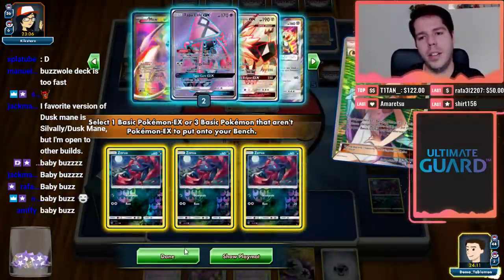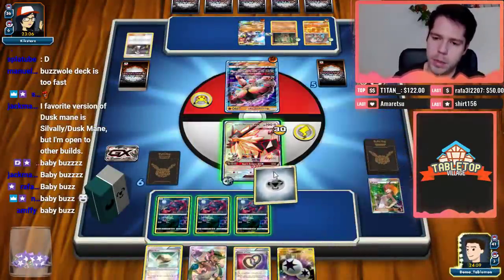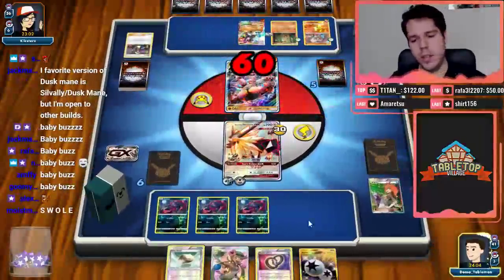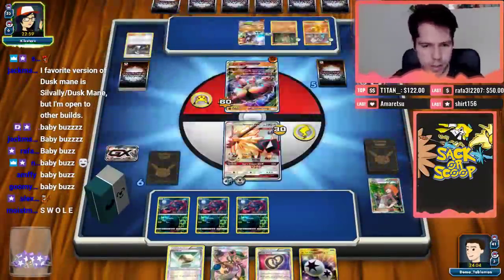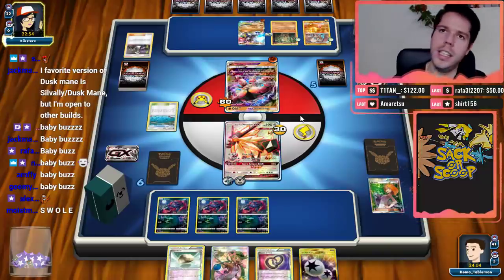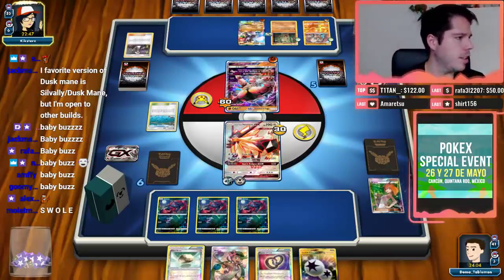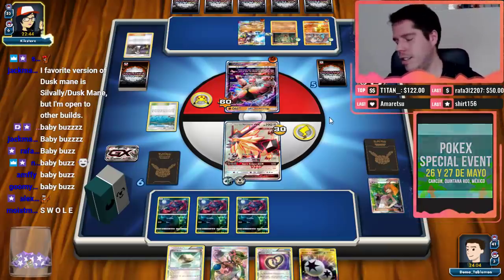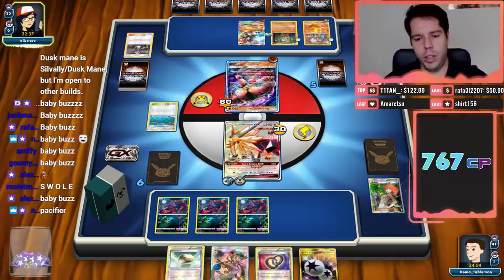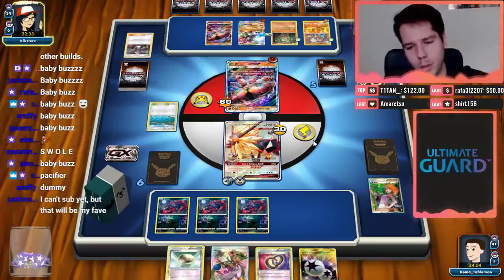We can't use Sunset Eclipse right now — we can only do 60 damage, so our initial start is just looking super clunky. We're definitely going with the baby Buzz emoji. I'm going to commission an emote of a baby Buzzwole with a pacifier — he's going to be all swollen still, but yeah, a Buzzwole with a pacifier. That's going to be the new emoji for the channel.